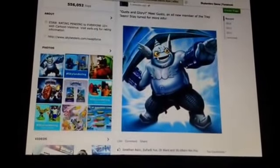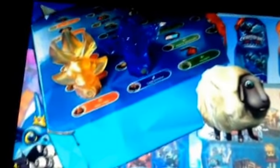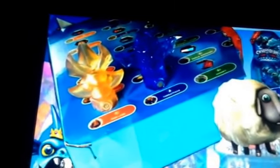Just a quick recap of what we know. Gusto is shiny, and so is Gearshift. There may be a Series 2 Ghost Roaster. Gusto's catchphrase is Gusts and Glory. There's going to be a trap holder case. One called Madlock or Padlock is a new villain. Threat Pack is a new villain. Cross Crow is definitely a trappable villain, and you will be able to catch a Chompy. We also have a pretty good theory that we'll have a Series 2 Ghost Roaster — good news for anyone who missed out on Darklight Crypt the first time around.